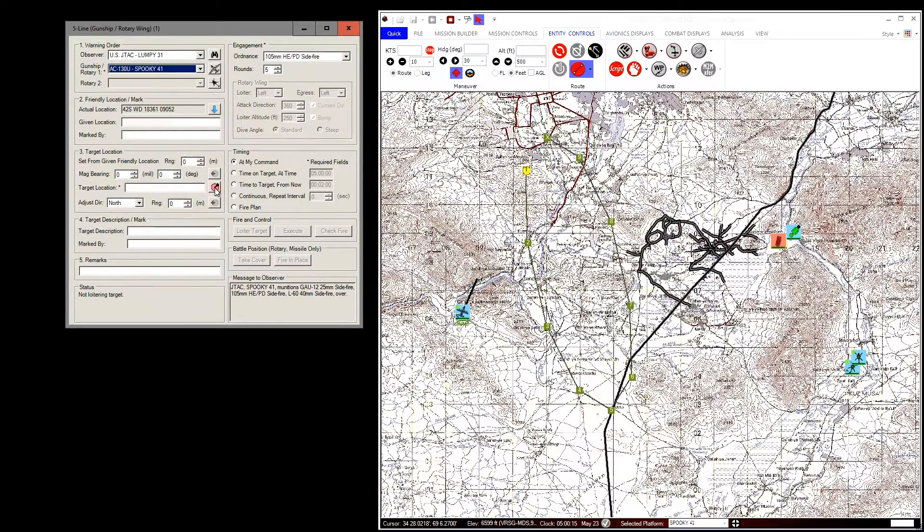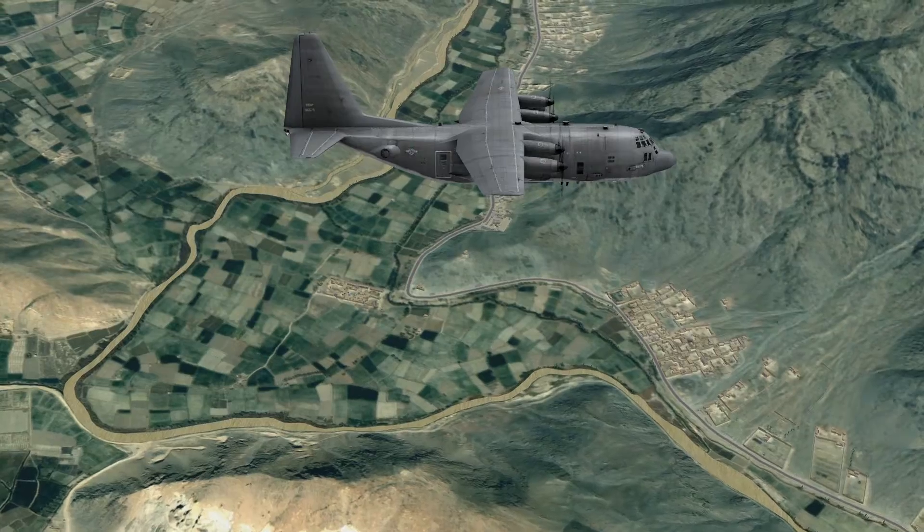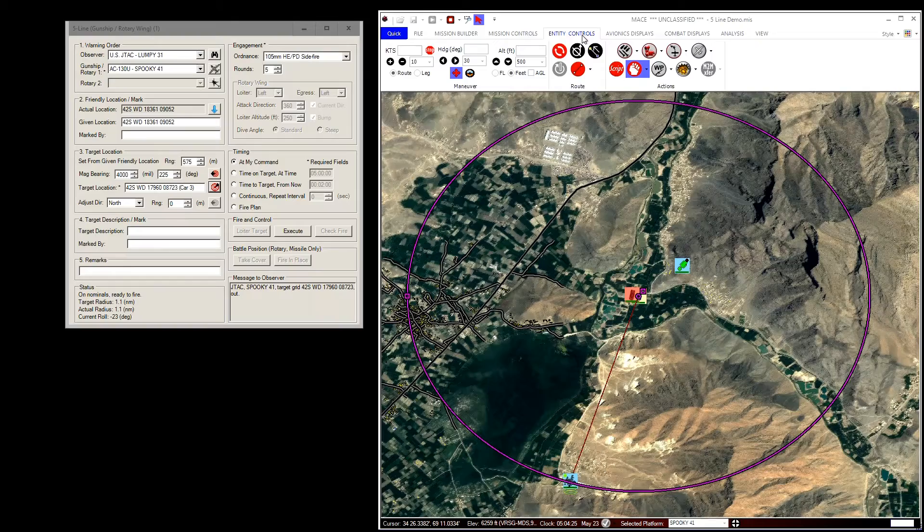For fixed-wing gunships, you can easily set up the attack geometry by clicking on loiter target. The aircraft will adjust its speed and bank angle in order to fire. You can still change the altitude of the attack via the entity controls window.